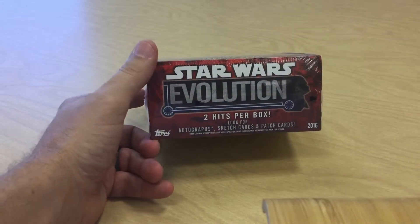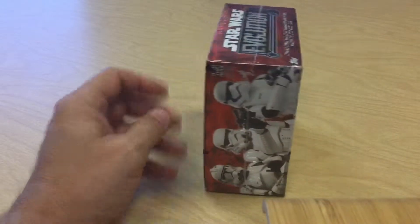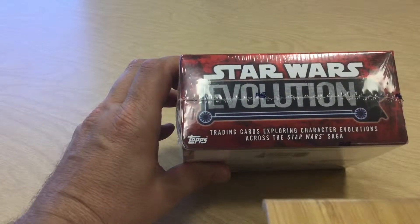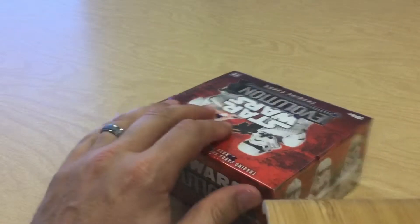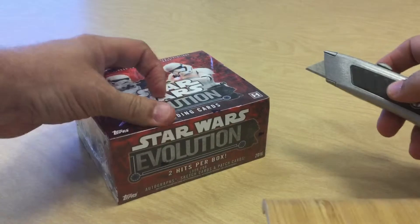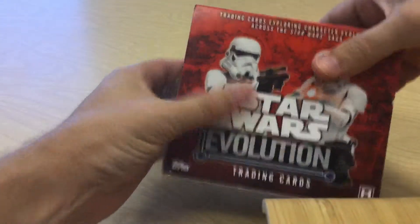There are two hits per box — autographed sketch cards and pass cards. I have not opened one of these before; this will be my first time. There are no odds on the box, but it says Evolution is across the Star Wars saga, so there are different things in here. I'm interested to see what I get, and I've never even seen an opening of these before, so this will be completely new to me.